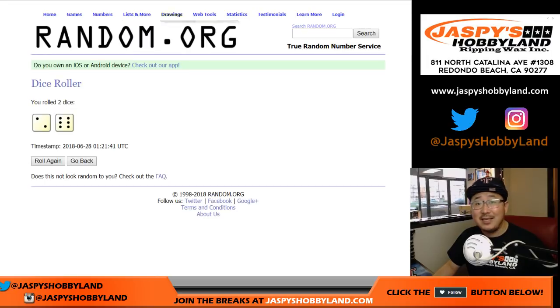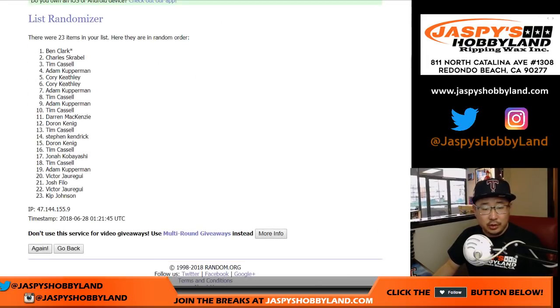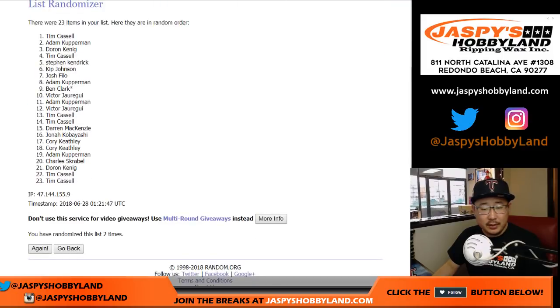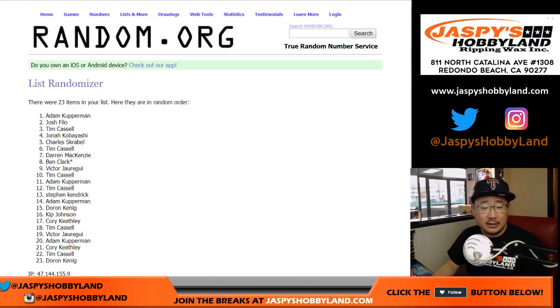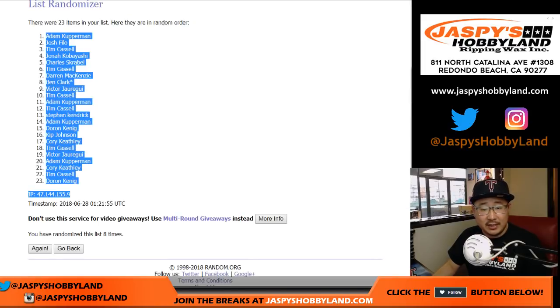Let's randomize each list eight times — two and a six. Names first — one through eight. After eight times, we've got Adam Kupperman down to King D.